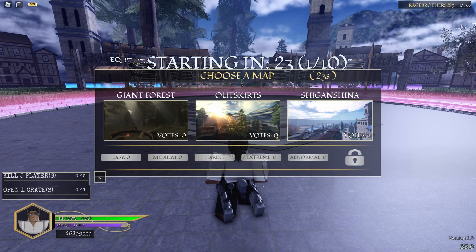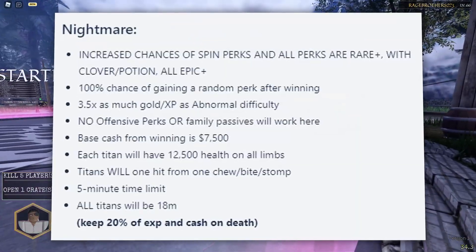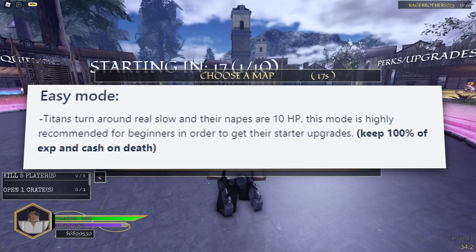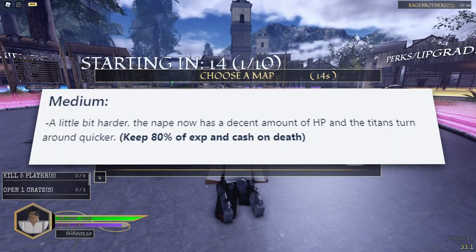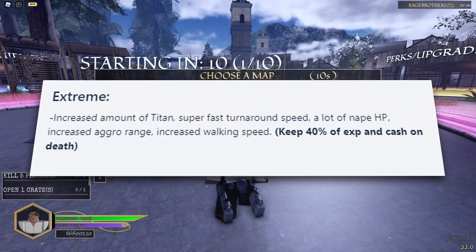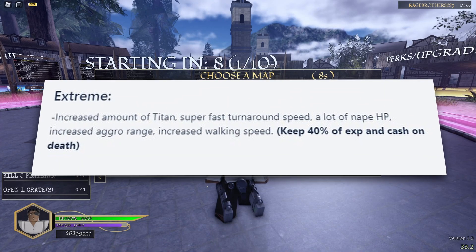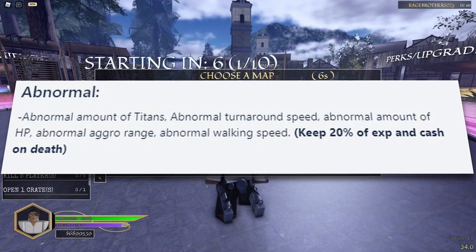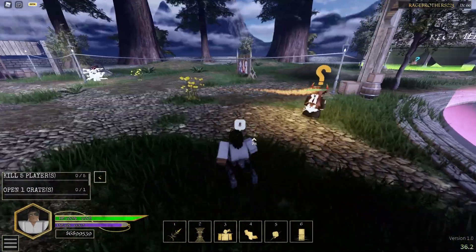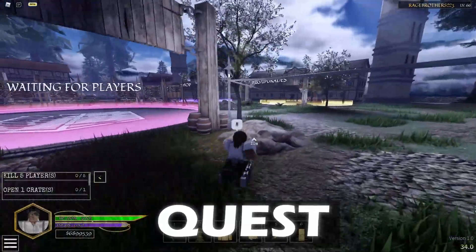The only way to go up one difficulty is to beat that difficulty. Difficulties are pretty simple: easy mode is all regular titans, medium mode is regular titans, hard mode you might get one or two abnormal titans, extreme you get half abnormal and half regular, and abnormal mode is straight abnormal titans. Abnormal is insanely hard.